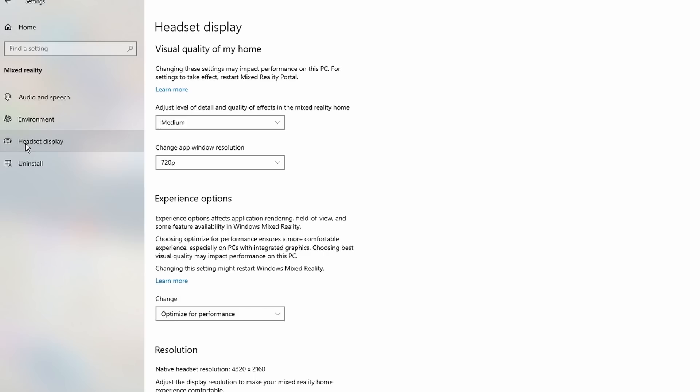Bring up your Windows settings and then choose Mixed Reality. From the sub-menu presented, select Headset Display. The first settings are for the Microsoft Home, and unless you're a content creator using the mirror, I would recommend you leave them at medium and 720p — they're the least demanding on the system.